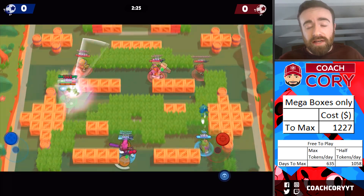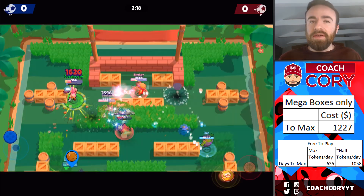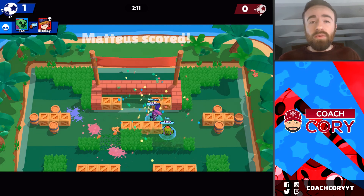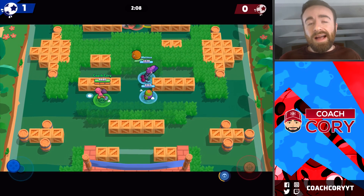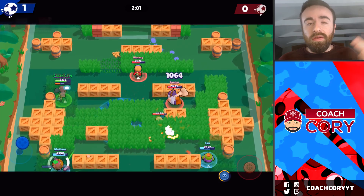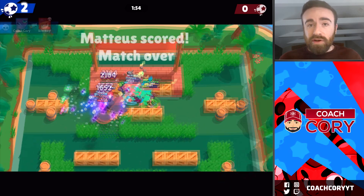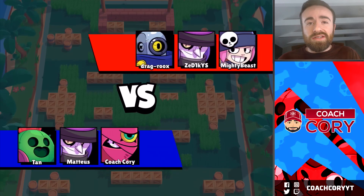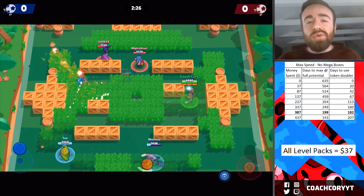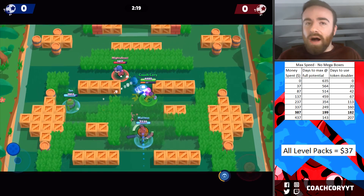Now let's see how long it takes to max your account depending on your play and spend style. For the maximum speed without buying mega boxes — someone buying token doublers plus the 60-ticket roll and 20-ticket roll every week, about three to four token doublers per week — you'll want to buy all those experience packs first and then the $100 packs for the most efficient gem value. With that approach, it's going to cost you about $387 to max your account and take about 200 days — you can max your account in almost half a year for just under $400. This is also for someone getting the maximum amount of tokens per day.